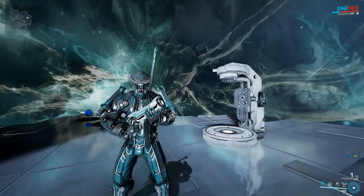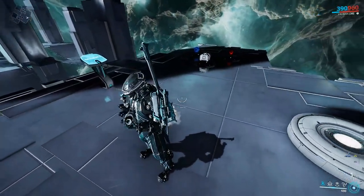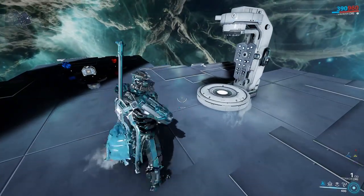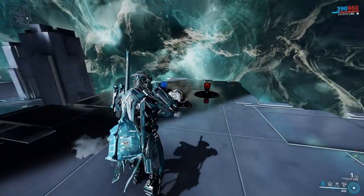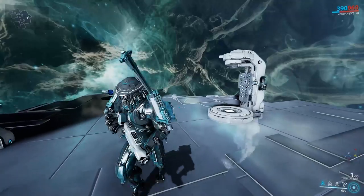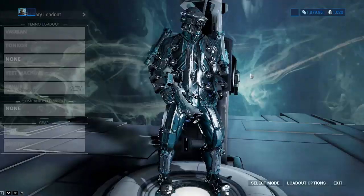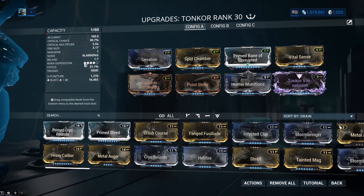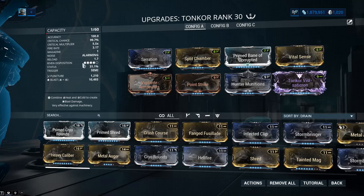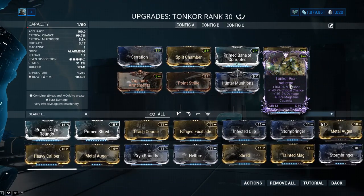Hello gaming boys. I've been wondering how Tonkor does when it gets buffed. The Rivens got buffed for it. In the past two Riven Dispo updates it got plus 0.4 Riven Disposition, which is pretty significant. The Rivens used to be garbage for it and now they are very good. They're four out of five — they're 1.2 I think maybe.